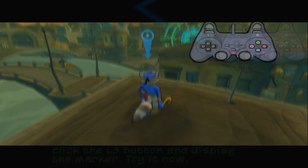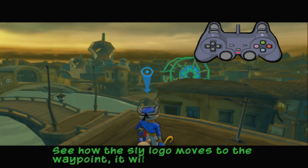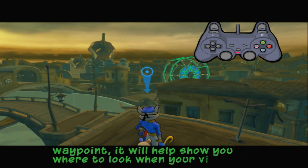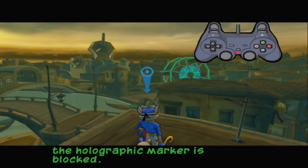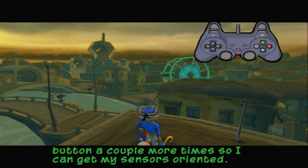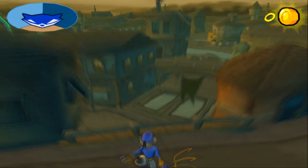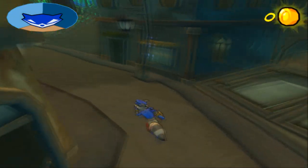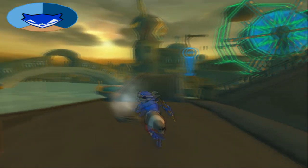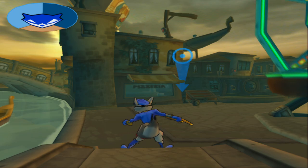Try it now. My sensors are being calibrated. See how the Sly logo moves to the way point — it will help show you where to look when your view of the holographic marker is blocked. Click down on the L3 button a couple more times so I can get my sensors oriented. Head for the holographic marker to begin our search for Murray. If you get lost, click the L3 button and watch for the Sly logo outline to show you the direction of the way point.